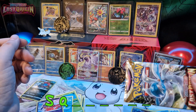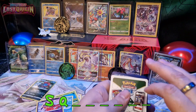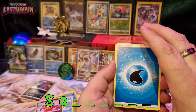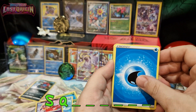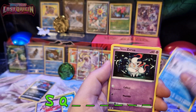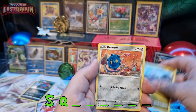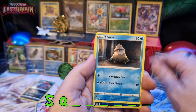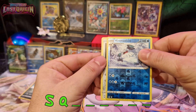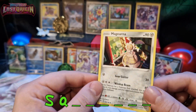So the last pack, 22.2. Pretty nice pulls from the two packs, let's hope for another nice pull. Water energy, Electrike, Swanna, Zarude, Binnacle, Gimmighoul, Bronzor, Snover, a Bomb with Snow reverse holo, and a Magearna non-holo. Well, the last pack was not so good.